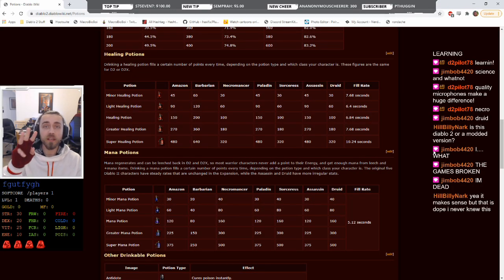There are three subdivisions of classes when it comes to potions. First is the barbarian. Then there is paladin, amazon, and assassin all in one group. And then necromancer, druid, and sorceress all in their own group. A minor healing potion heals 60 for the barbarian, 45 for amazon, paladin, and assassin, and 30 for druid, sorceress, and necromancer. These three subdivisions exist across the board.